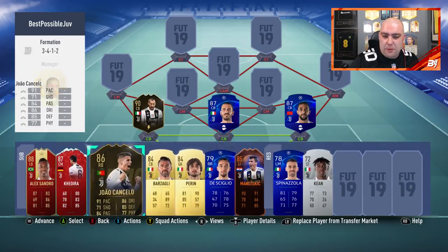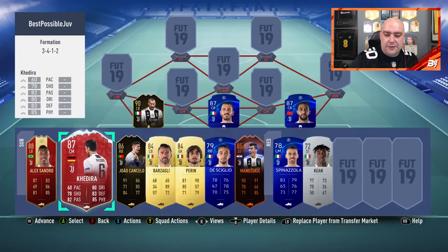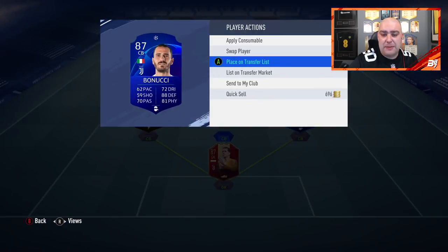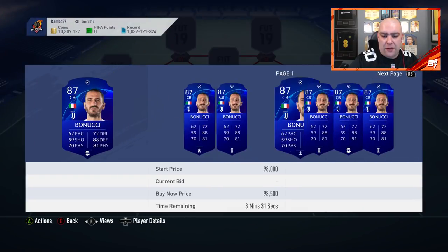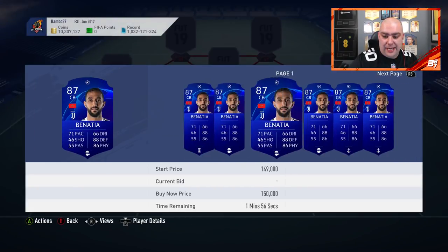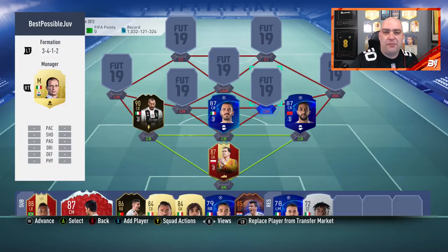The likes of Chiellini - I don't really see him come up against me. He's got 71 pace and 92 defending - a brilliant card. Benatia and Bonucci are just plus ones on the base cards, not really worth the money spent on them. I paid 52k for Bonucci, which is pretty ridiculous - I'm going to get rid of him after this. Same for Benatia - I paid 80k for him. They're only Champions League versions, not anything special, even though there are Champions League live versions.